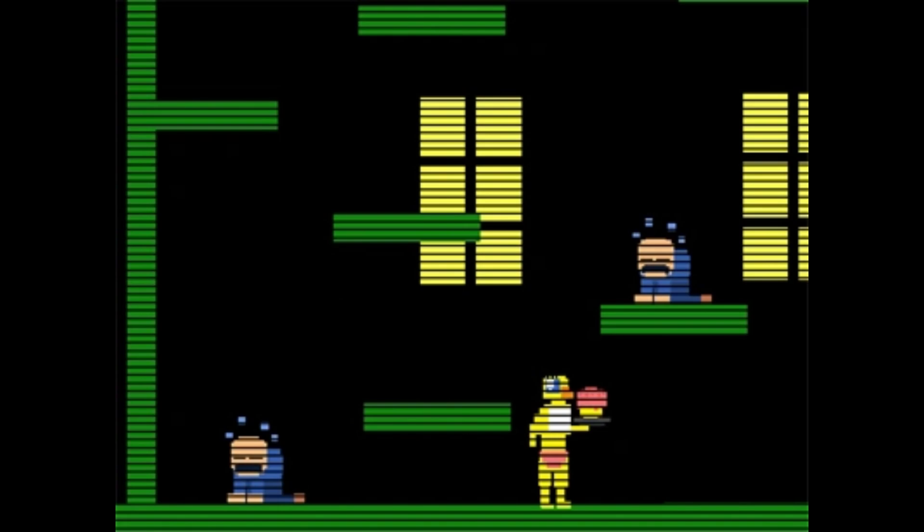FNAF 3 Cupcake. This either refers to the fact that FNAF 3 doesn't have a cupcake animatronic, or that on cameras 2, 3, 4, and 6, you can click on the cupcakes, and after clicking all of them, you can enter the Chica's Party minigame. These cupcakes are completely black recolours of the FNAF 1 cupcake.